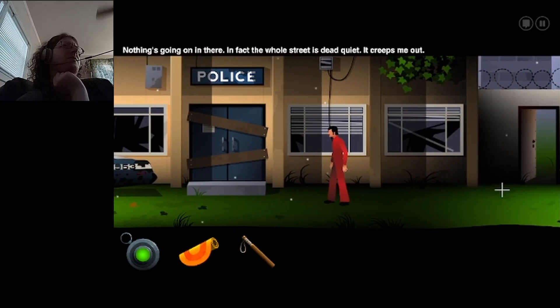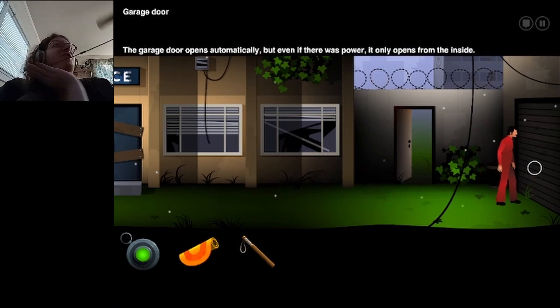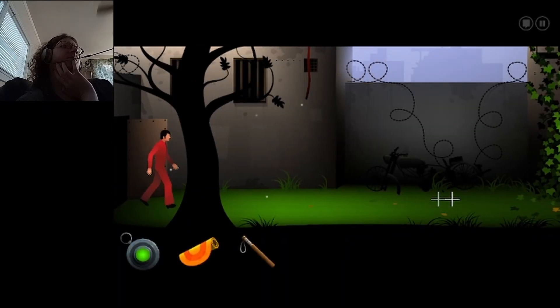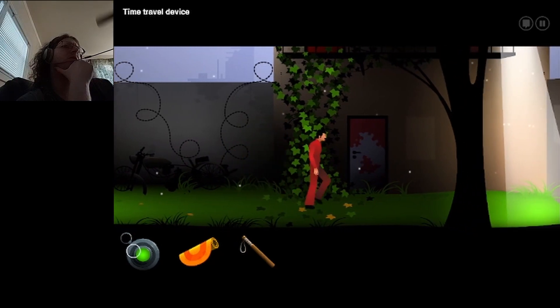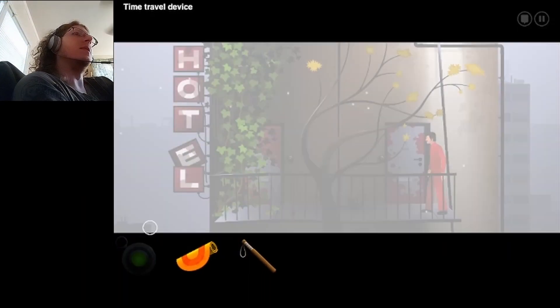Nothing's going on in there. In fact, the whole street is dead quiet. It creeps me out. I keep forgetting that I can time travel. Garage door opens automatically, but even if there was power, it only opens from the inside. So what I need to do is go up the fire escape and then use it here and see what happens.